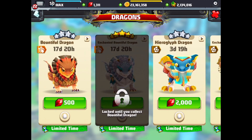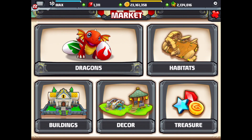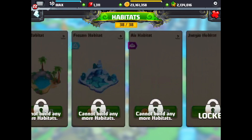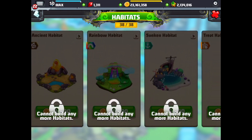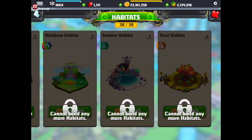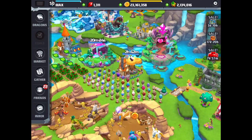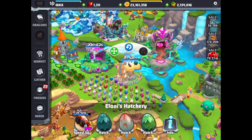And if we go back here, it might be ghosted out because we already have it in the park. There's a treat habitat right over here at the very end, and we've got all the habitats maxed out. That's why everything's locked and blacked out or darkened. So there's a new treat habitat.